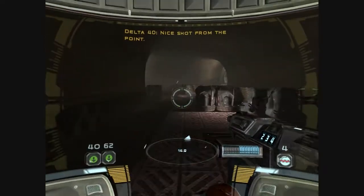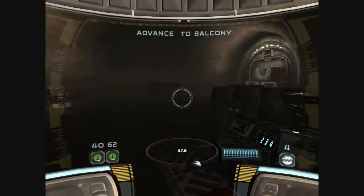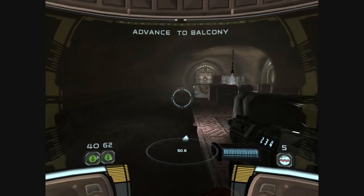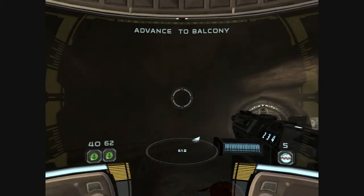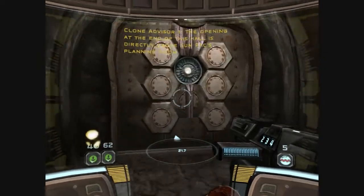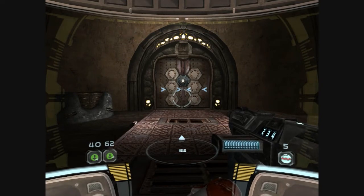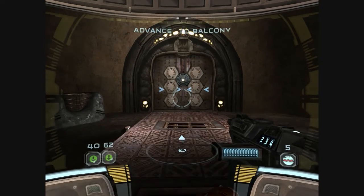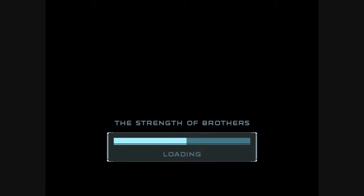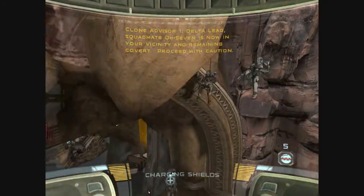Nice shot for the point. The opening at the end of this hall is directly above Sunfax planning room. You can repel down from the ledge. Roger. Let's get down to the lower level. Oh yeah, did I forget to mention? In this game you actually have a voice. You just don't have a face. Delta lead, Boardmate 07 is now in your vicinity and remaining covert.